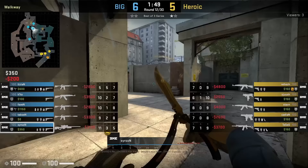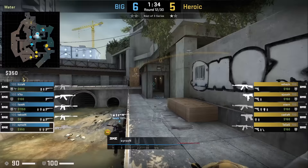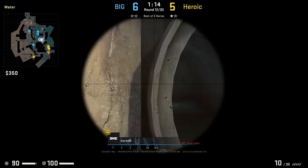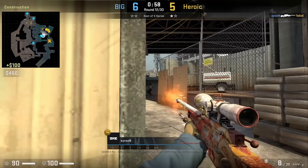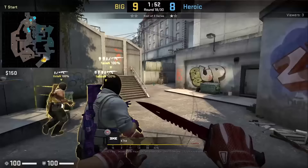Searson rushes water with an AWP at the start of the round, putting out Heroic's molly. He clears water first, then sets up the peek at connector with his teammates blowing the door up. Searson doesn't see anyone and changes position to hold short pipe while Favin watches connector — a really strong angle. Heroic have the read that Searson might be holding from there; they jump over, but Searson finds one frag then rotates to short and gets another frag.